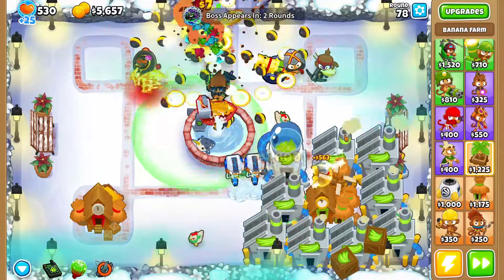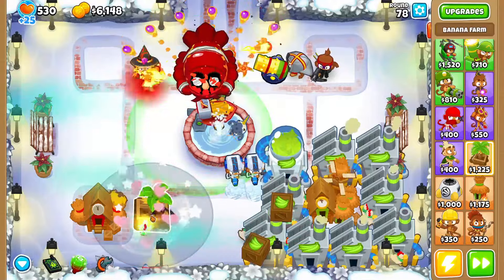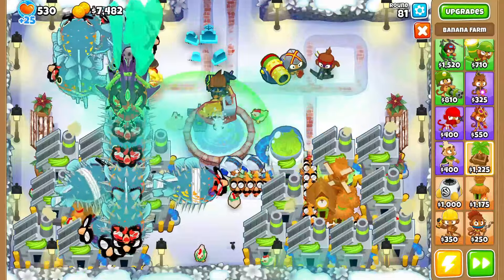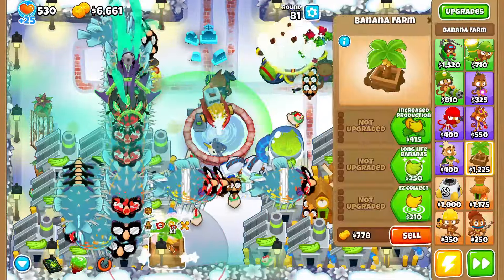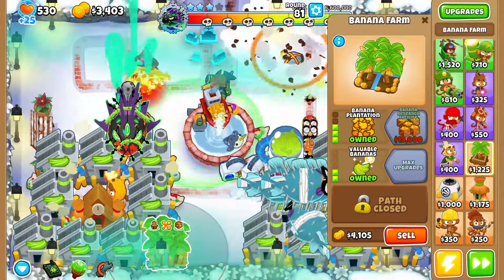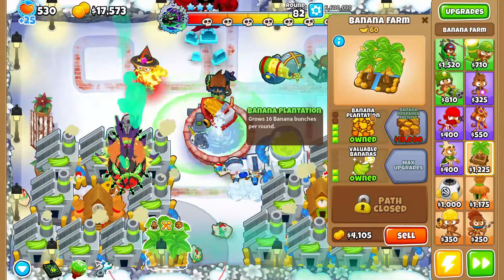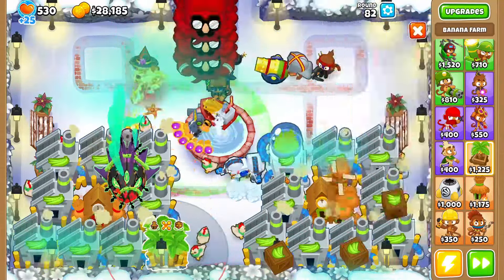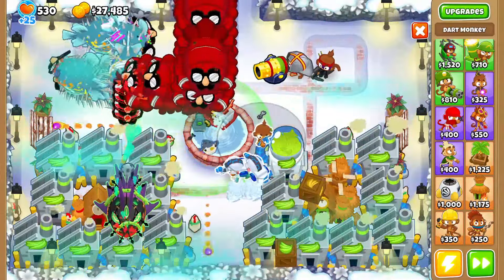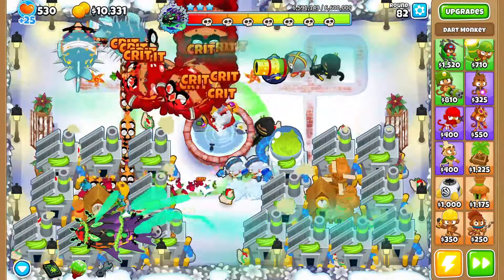I'm not sure what happened on this run compared to before — I'm honestly confused. Anyway let's not worry about it. I'm gonna sell all the marketplaces and then grab four 2-0-0 research facilities. Pretty late for that, I know. I'll also grab an overclock or two.